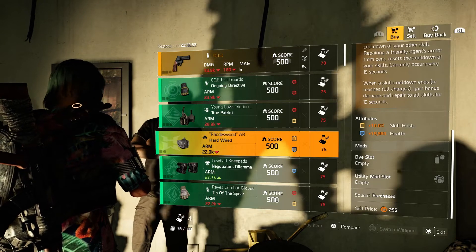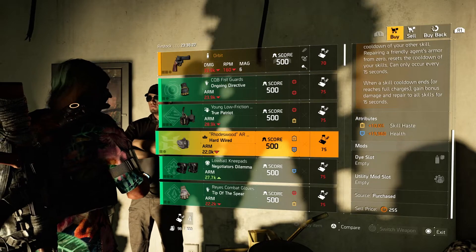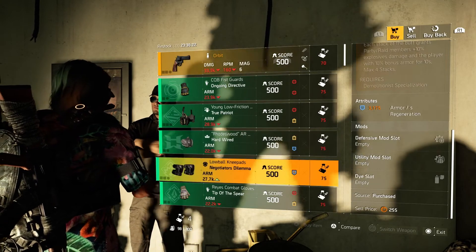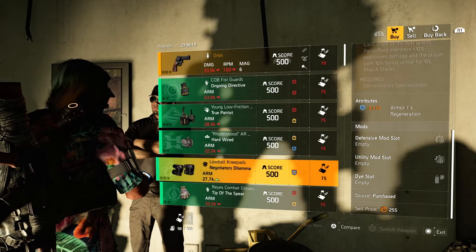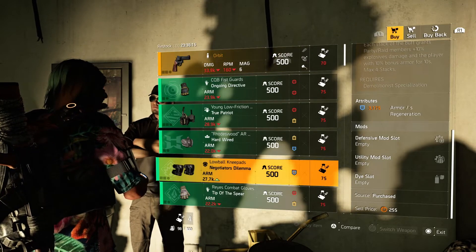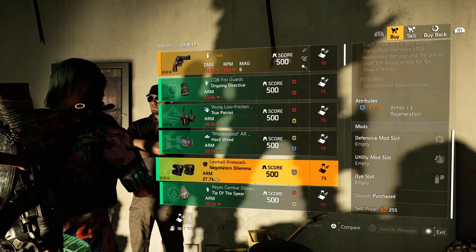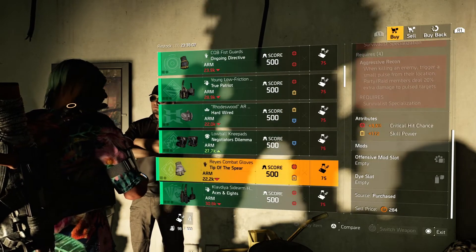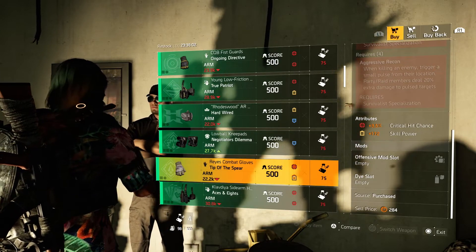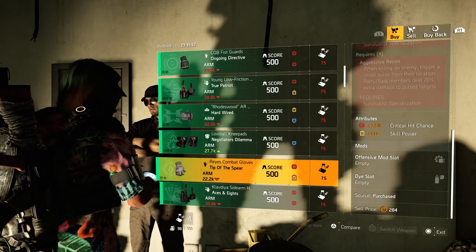We have Hardwired mask with 10% skill haste and 19k health with a utility mod slot. Negotiator's Dilemma knee pads with 3,175 armor regeneration — that comes with a defensive utility mod slot. Tip of the Spear gloves with 3.5% critical hit chance and 172 skill power with an offensive mod slot.